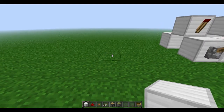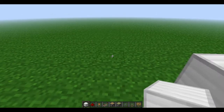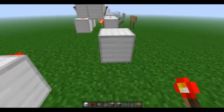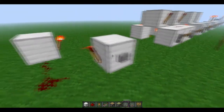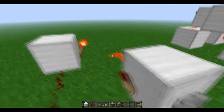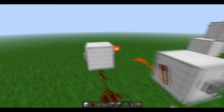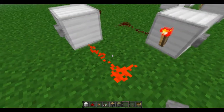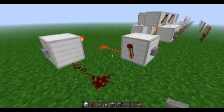Hey guys, welcome to the third episode of Redstone 101. In this episode I'm going to show you an RS NOR latch. We moved on from gates to latches. It has an input here and an input here, and the inputs are buttons. When you press this button it'll turn this one on and keep it on, and when you press this button it will turn this one on and keep it on.